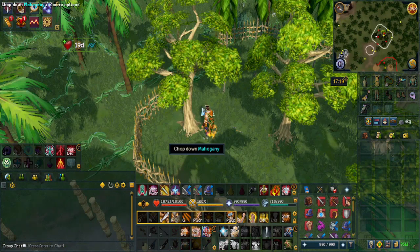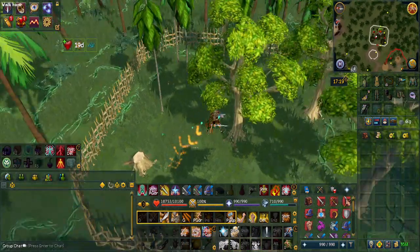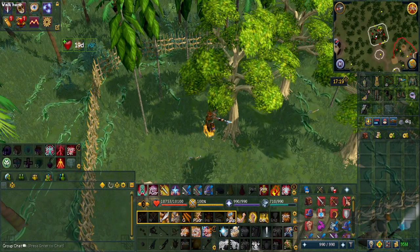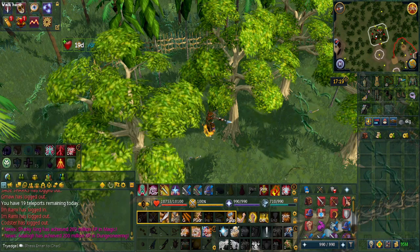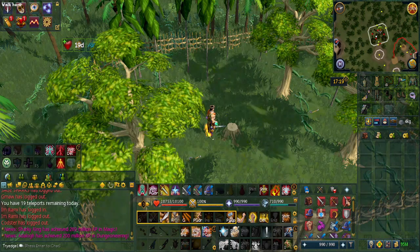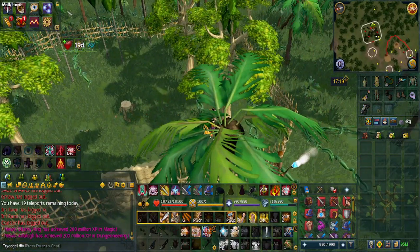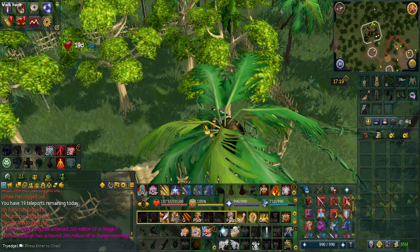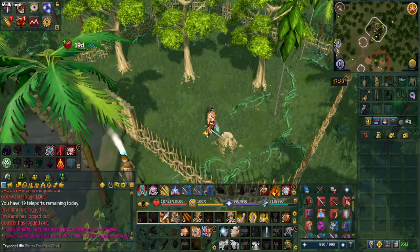Cutting willows and maples seem to average about 6 bird's nests an hour. Cutting mahogany seems to average about 14 bird's nests hourly, and you will get a message in the chat box when you have gotten a bird's nest — although you will need to have your filter completely off because it says 'bird's nest plus' at the end. So you won't be getting 14 extra bird's nests; you will be getting a total of 14 nests hourly. You can also chop elders, but you only get about 7.25 bird's nests an hour.